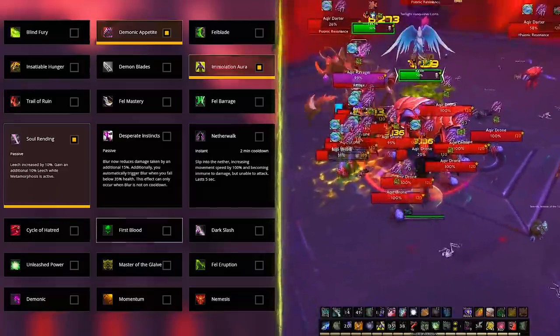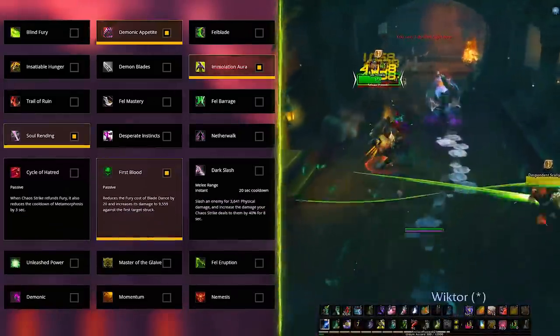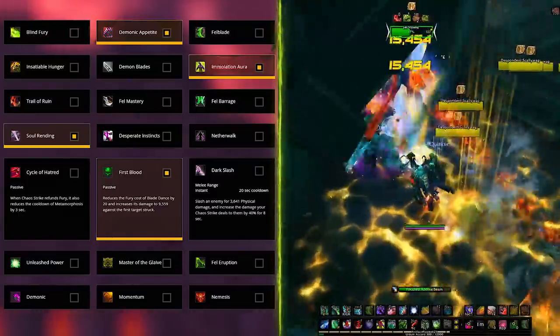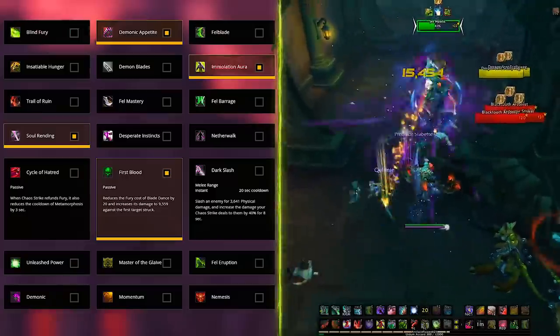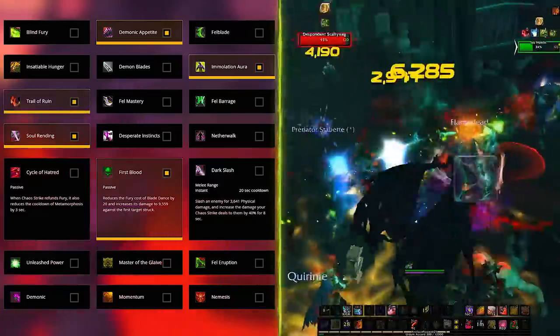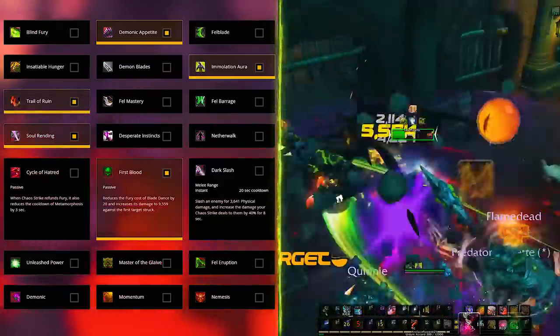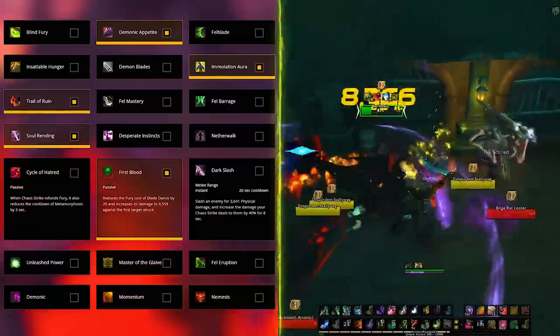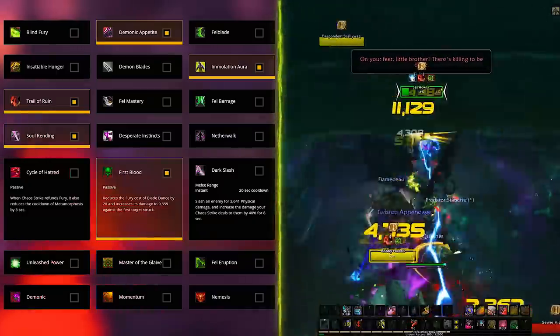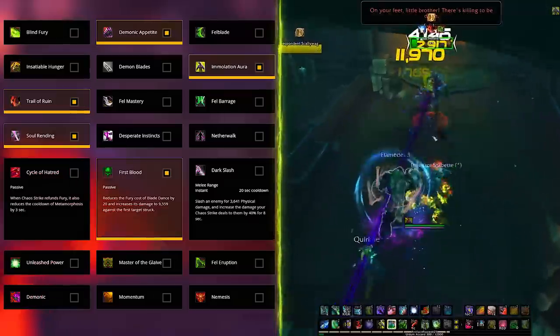Moving on to the next tier, here you want First Blood as the only viable option. This is the talent that works great with Trail of Ruin, as it will lower the cost of Blade Dance and deal an extra amount of damage to the first enemy hit, making your main AoE spell a very potent single-target spell also. The other choices are not worth it at this point, especially for the Demonic Appetite build.